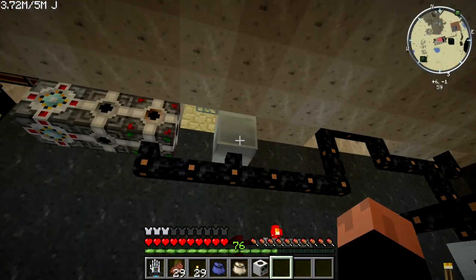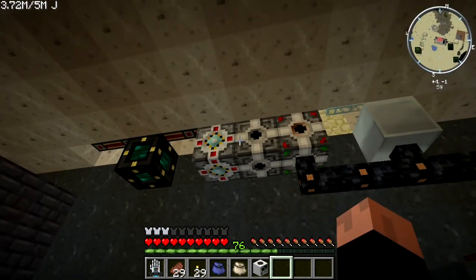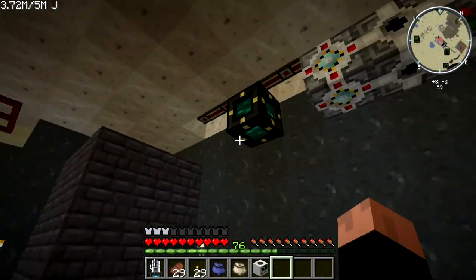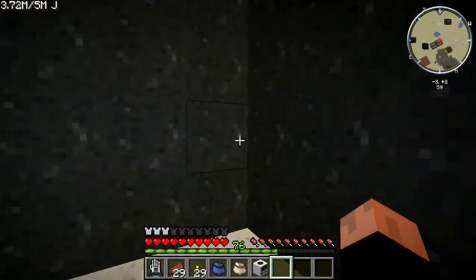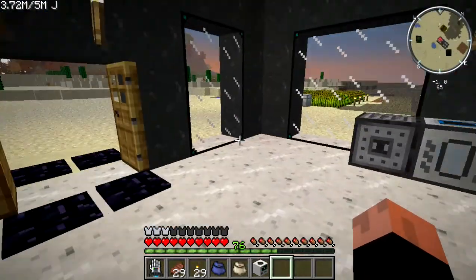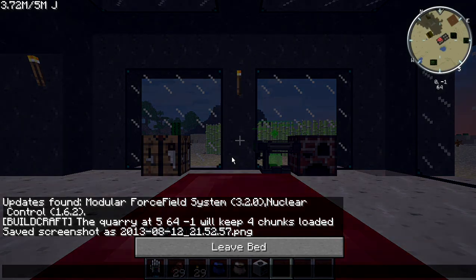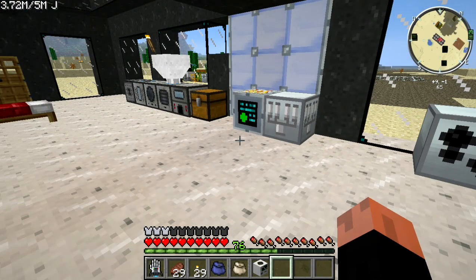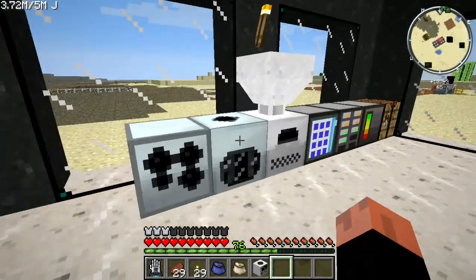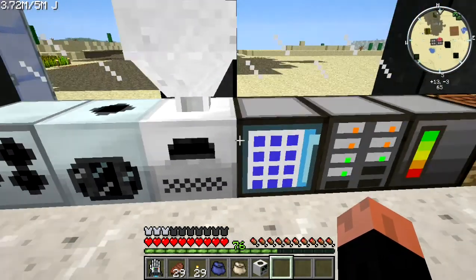You're going to need a power source for both EU and MJs. I'm using power converters to go from EU to MJ to power this quarry directly, using an energy tesseract. Powering a quarry takes MJs. I did a test in a creative world with those power converters and on medium voltage it was outputting 54 MJs to the quarry — it was flying absolutely flying.